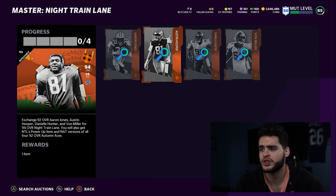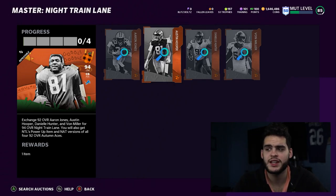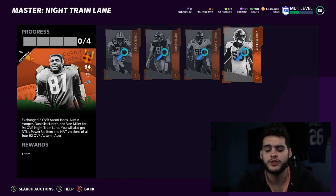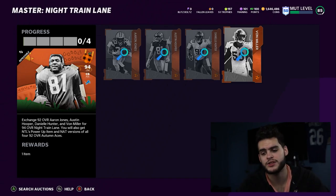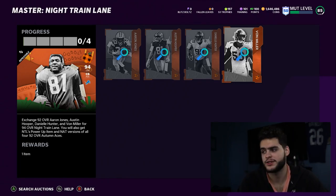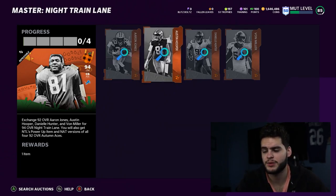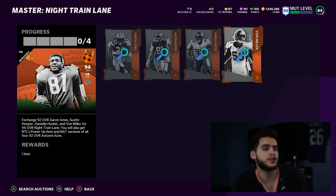Method three is for god squad players who only need Nitrien Lane and don't care for the other players. You do the set, get Nitrien Lane, then quick-sell all the other players and convert the fallen leaves. This is the riskier method — you could lose coins, break even, or make some. They've limited this compared to last year; the value you get back is much lower now, so it's not as reliable.